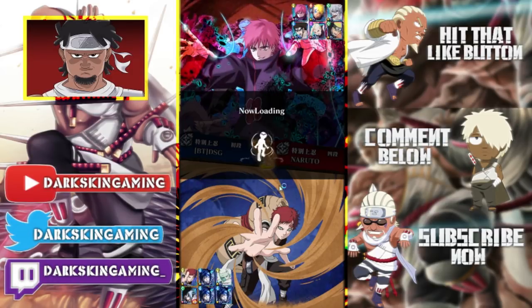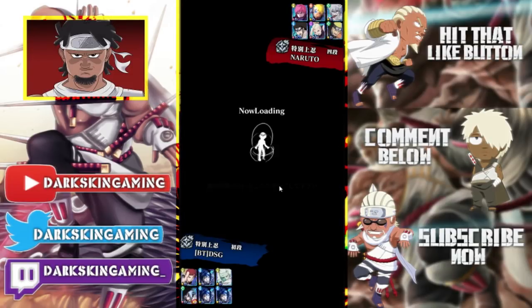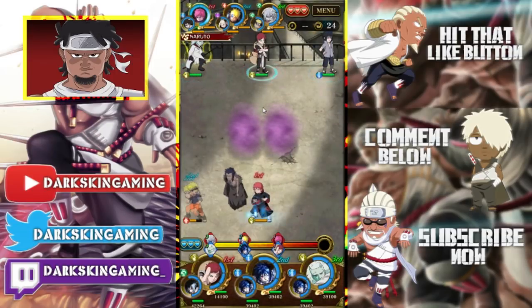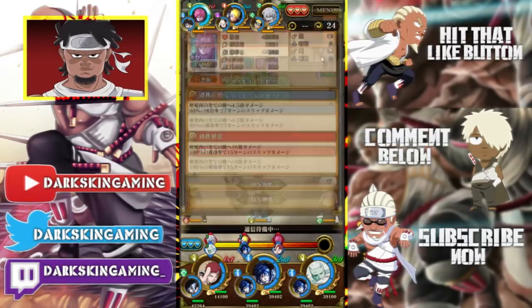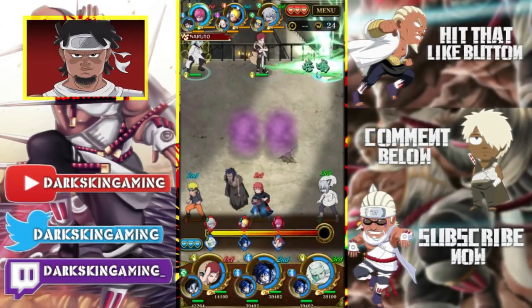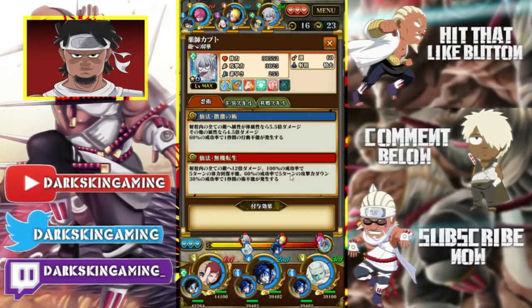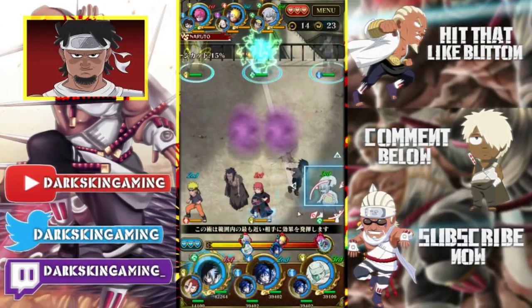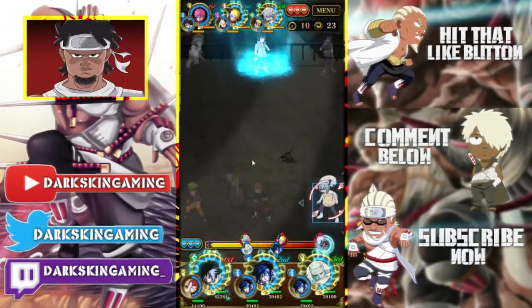We're going against a Sasori-Naruto team — this team is actually nasty. Sasuke does around 36,000 damage to body units. He's not faster than me, so the question is who we go for. We're going for Kabuto.